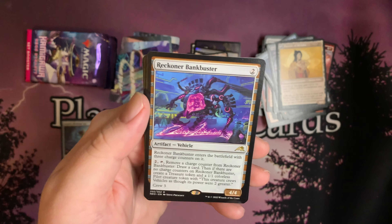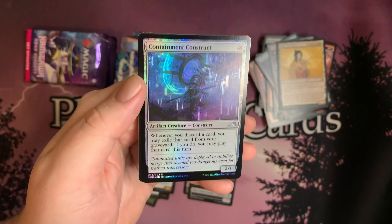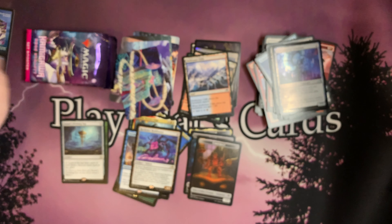Reckoner Bank Buster — nice. And Containment Construct for our foil. And an ad card. We've got three packs remaining.